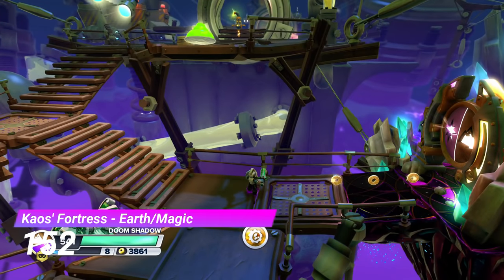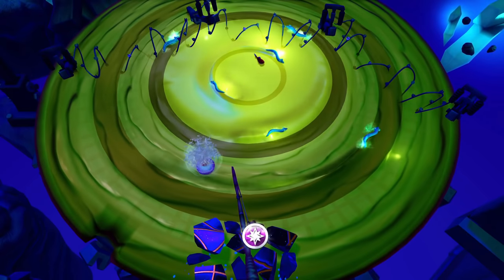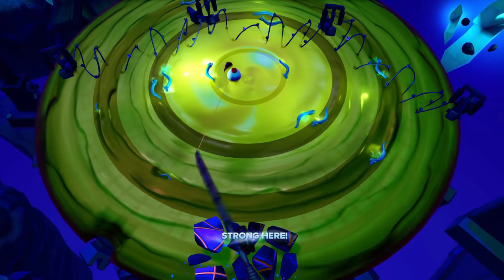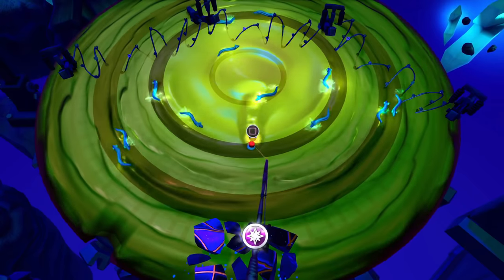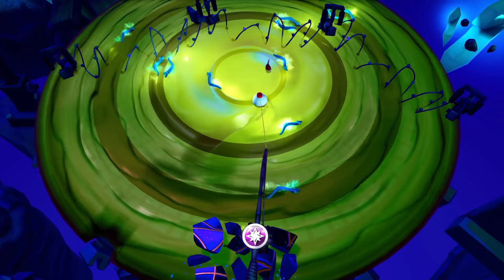At number 152 we have the Earthen Magic Gate from Chaos's Fortress. This fishing section could make the devil cry — it's just so horrendous. First of all, it's a fishing section, which is already inherently bad. But look at all the eels swimming around the place. Whoever made this just wanted to be annoying, and they did that quite well.